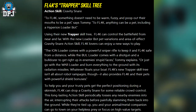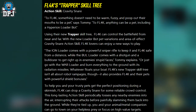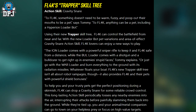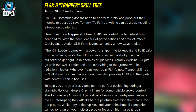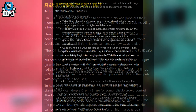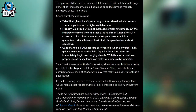Flak's new Trapper skill tree isn't all about robot rampages — it also provides Flak and their pets with some powerful shield bonuses. To help you and your trusted pets get the perfect positioning during a skirmish, Flak can drop a Gravity Snare for reliable crowd control. The long-lasting action skill periodically tosses nearby enemies into the air, interrupting their attacks before painfully slamming them back into the ground. While they're tied up, you and your companion can go to town on high-value targets. The passive abilities in the Trapper skill tree give Flak and their pets huge survivability increases via shield bonuses or added damage through increased critical hit effects.